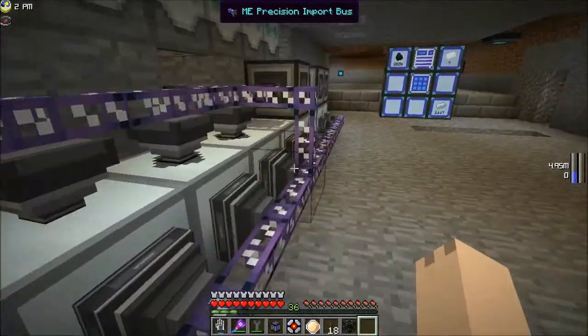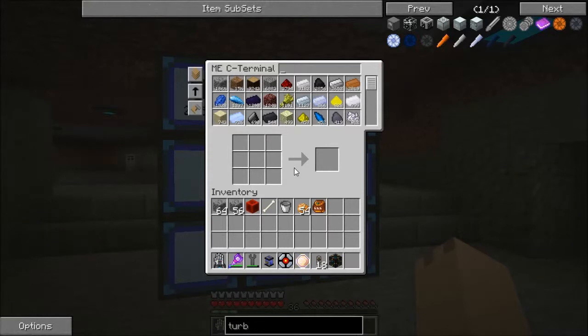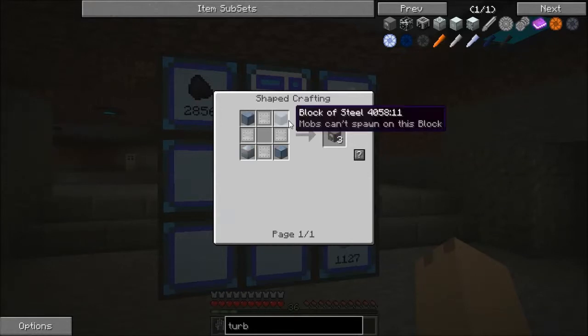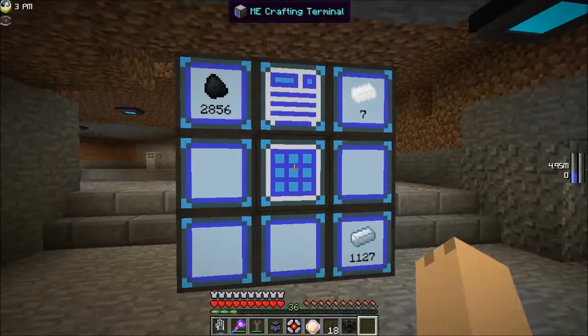We're going to want two of these if I remember correctly. It's actually 2.16 per type HP steam boiler, but we can worry about that 0.16 boiler worth we'll be losing later. So I'm going to need a total — if it's 3 by 2 by 2, that's 6, 12. So 12, 24. What's 24 divided by 3? Eight. So I need 8 times 4, which is 32 blocks of steel and 32 steel plates.